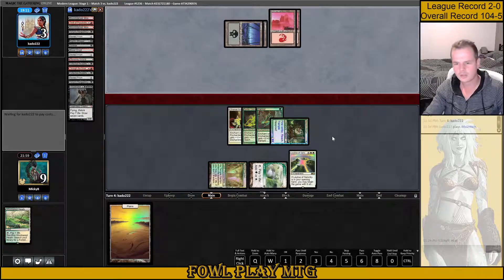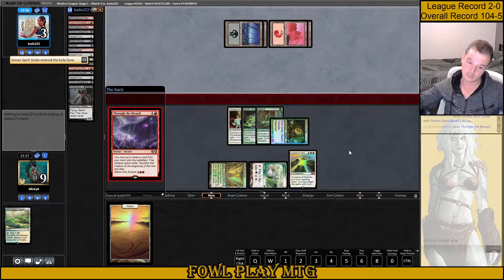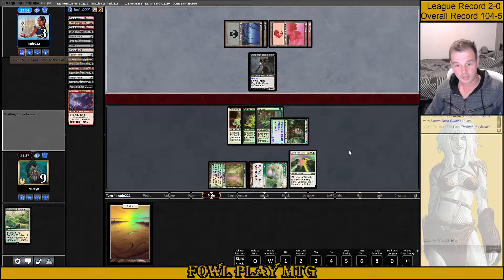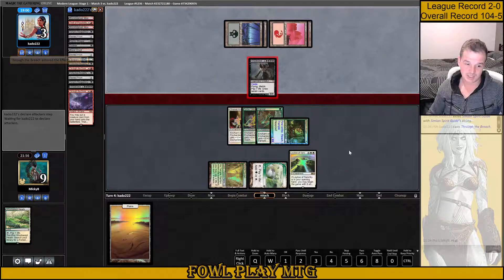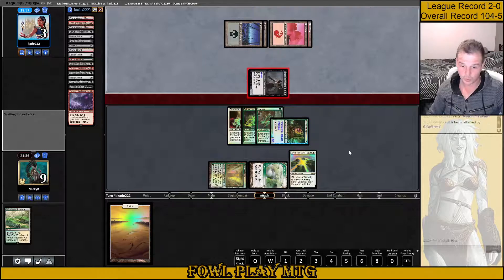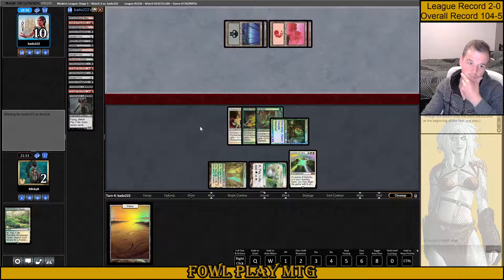Through the Breach. What do you got, opponent? It's just a Griselbrand — it's not an Emrakul. I'm happy. So they can attack us, put us to 2, they go to 10. Any aura we draw kills them, and we get 2 draws at a 1-mana aura. I'm happy with that — that seems reasonable to me.